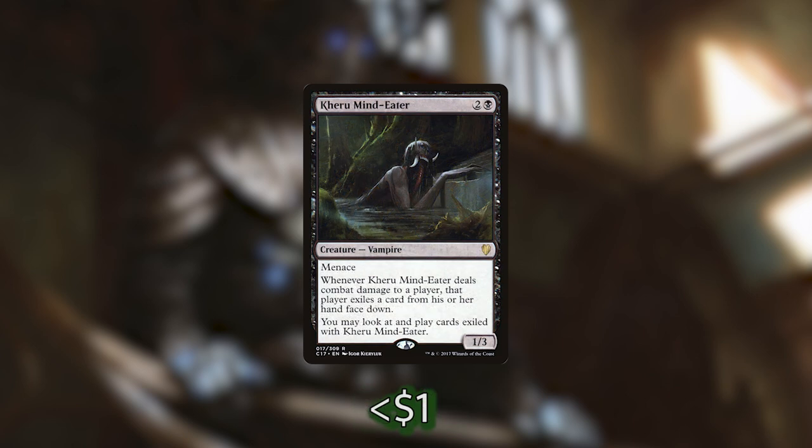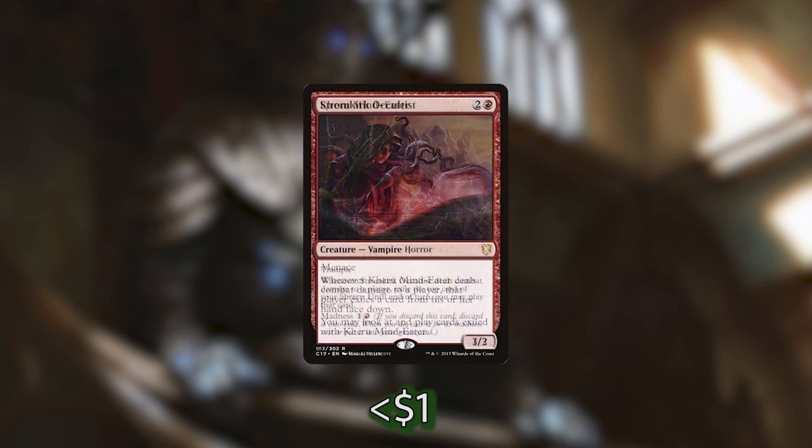Next up we've got Kairu Mind Eater. It is a menacing vampire, and when it deals combat damage to a player, that player exiles a card from his or her hand face down. We can look at and play cards exiled with Kairu Mind Eater. Note that some cards say 'cast' — like Etali or Gonti — meaning we cannot play lands. But Kairu says 'play,' which lets us play lands. Playing lands with our commander out is honestly the best, because playing a land and getting a treasure is like doubling mana.